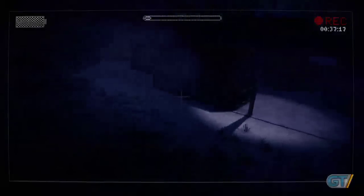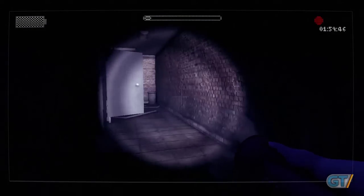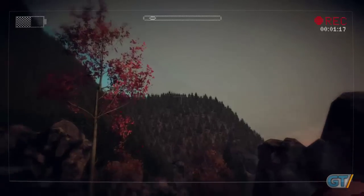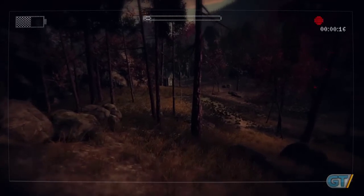Visuals and effects are noticeably improved from Eight Pages. Trippy video hitches that occur when Slendy draws near can really disorient you, and the addition of a zoom function for your camera and the choice to toggle your flashlight between low and high power are all great gameplay tweaks that enhance the immersion.